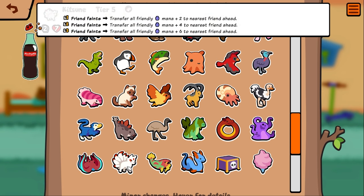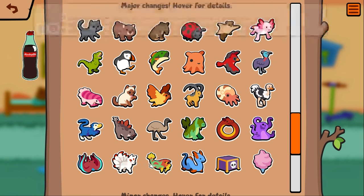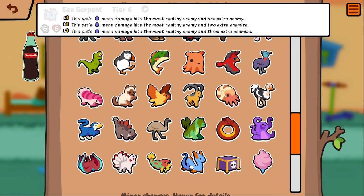Kitsune — it looks like they reverted him. He used to be this, and for a time he was 'transfer all unusable mana,' but I think he's just reverted. Salmon I'm pretty sure is just a wording change. Serpent is definitely different — the pet's mana damage now hits the most healthy enemy and one extra enemy. So he's not spending his mana as before, he does way less damage but gets an extra target, so it kind of works itself out. If you have 12 mana on a serpent when he dies, he's no longer going to deal 24 damage to one enemy; instead he's going to do 12 damage to the highest health enemy and 12 damage to a random enemy.